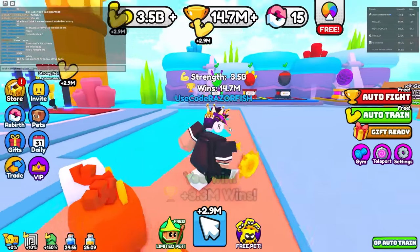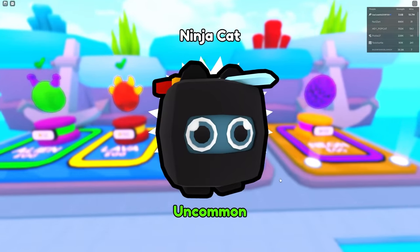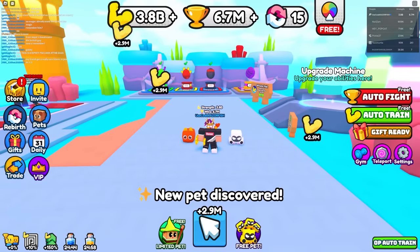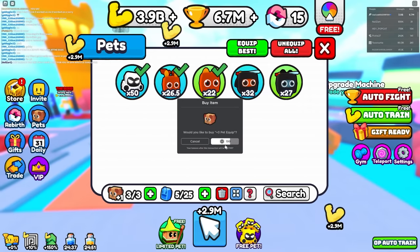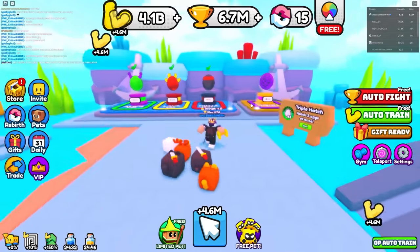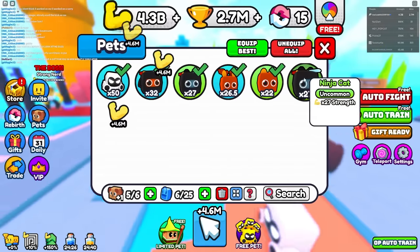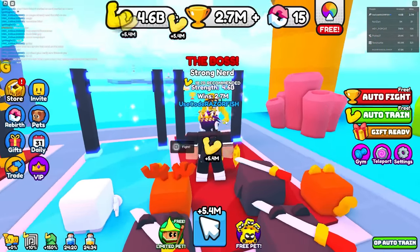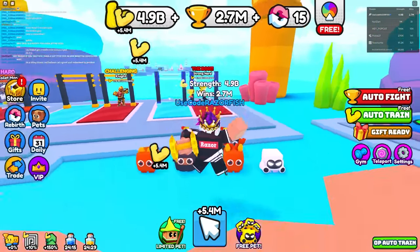With 14.7 million wins I can buy these ninja eggs. Opening them is instant now — I got two ninja pets at 32x and 27x. I can get plus 3 pet slots for 200 Robux — why not! Now I have 6 pets equipped and I'm getting 5.4 million strength per click. I need 18.7 billion to beat the strong nerd boss — that's gonna be tough.